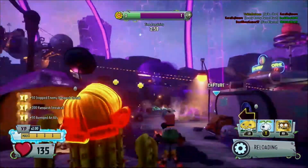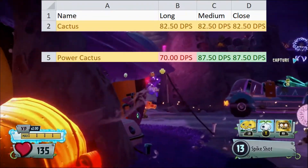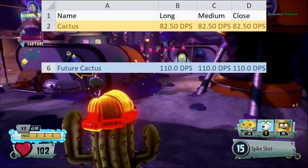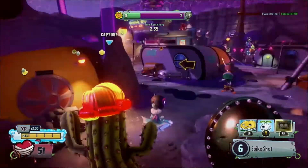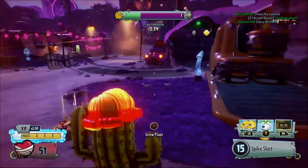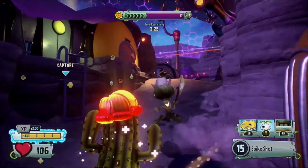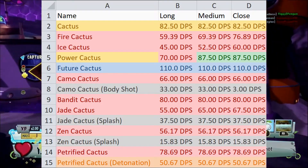Remember those characters because a few of them will change drastically in the time to kill section. Power Cactus is worse at long range but just barely better at medium and close, which while quite good is a bit redundant considering most of Cactus' interactions will be at long range. Future Cactus takes the top spot at all ranges with 110 damage per second, which is pretty impressive. I'd also like to quickly call attention to Zen Cactus. Because of how her gimmick works, I calculated her DPS differently — I took her total damage per clip and divided it by how long it takes to empty the clip plus her reload. It's not particularly accurate to a real-game scenario, but it is accurate to what her DPS would be.